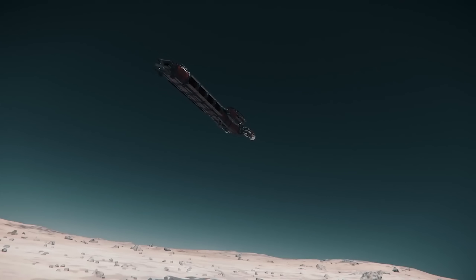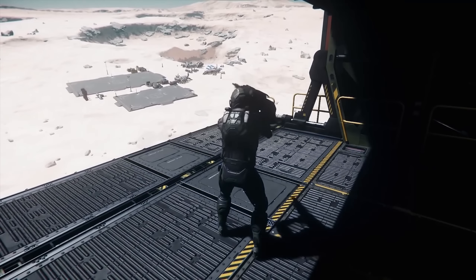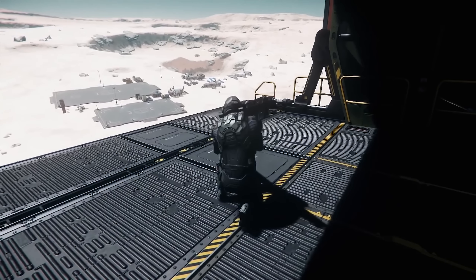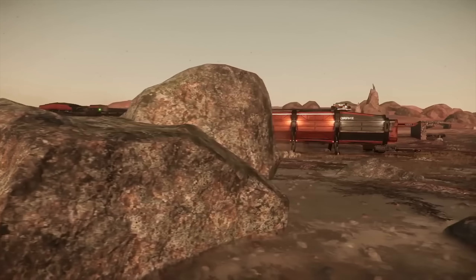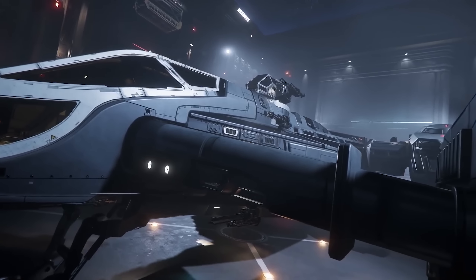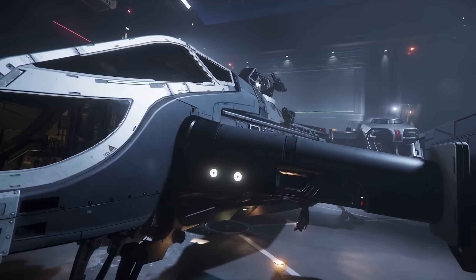The ship might come with an Ursa rover — we've seen it in the pictures. We've also seen the ship fighting what appears to be a space station in its concept art, which would be pretty cool and could herald some interesting gameplay. We suspected there would be pirate mission-based stations to attack in the future, and this concept art seems to point more towards that.